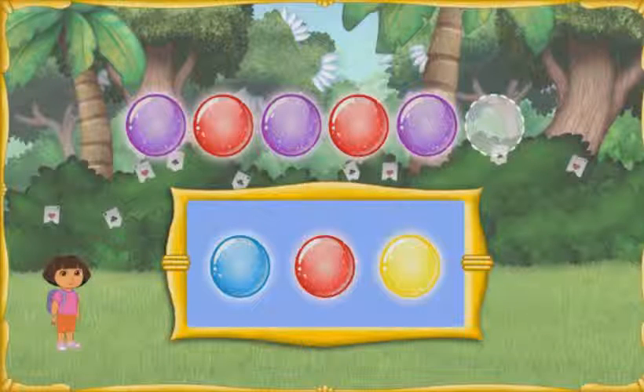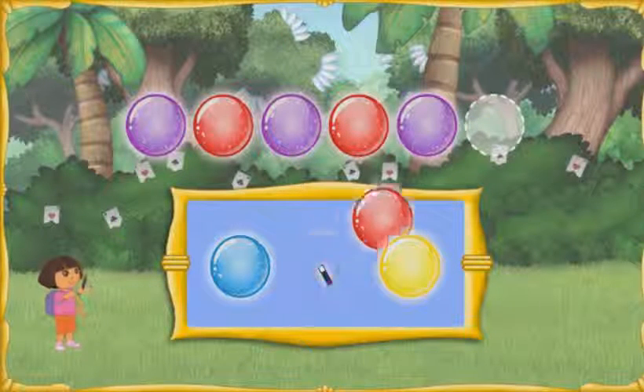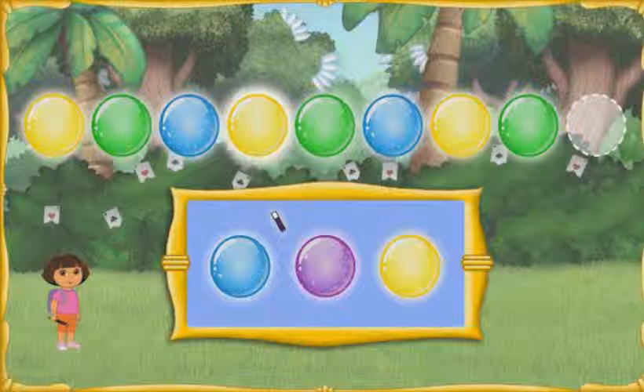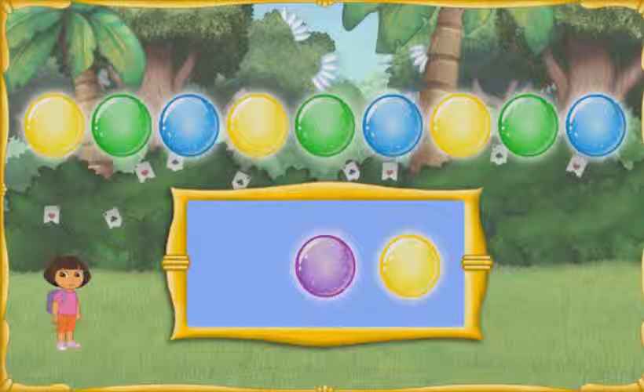We did it! Magic Land is all fixed. Now we need to put all the magic orbs together to make one big orb that will float us out of Magic Land and back home. To make one giant orb, complete the pattern you see. The pattern is: Morado, Rojo, Morado, Rojo, Morado — pick the color that comes next. Rojo! Abracadabra! Muy bien! One more pattern: Amarillo, Verde, Azul, Amarillo, Verde, Azul, Amarillo, Verde, Azul. Abracadabra! We did it! Now we can go home and turn Boots back into a monkey.